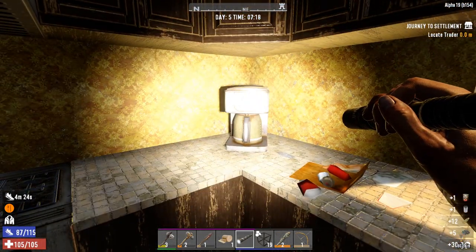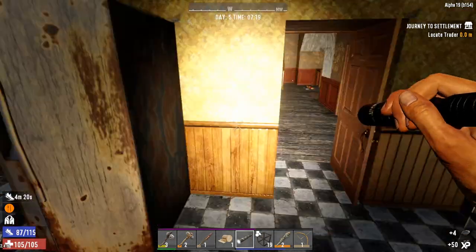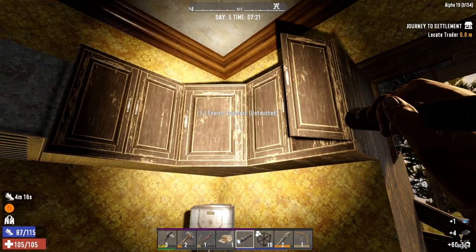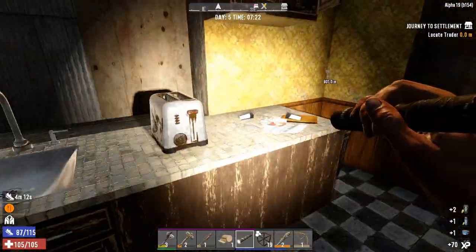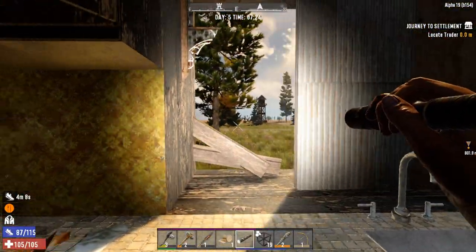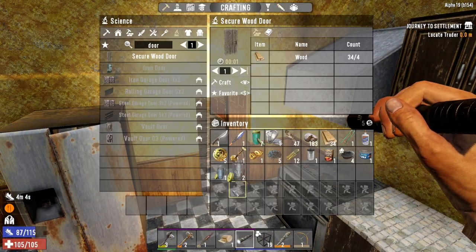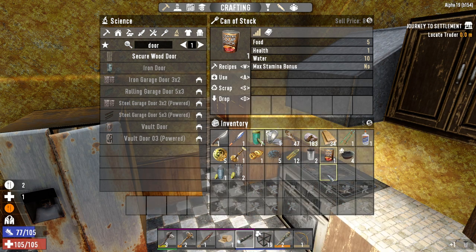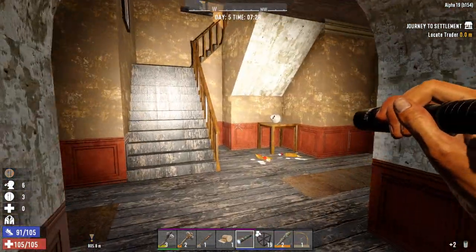There we are — a bit of food there. Four more cooking pots — we can use them to scrap or whatever. More water. Just constantly going around; everything else is empty. Nothing behind there. All right, let's just grab what food we've got and eat it because we're still low on food. There we go. Now let's head upstairs.